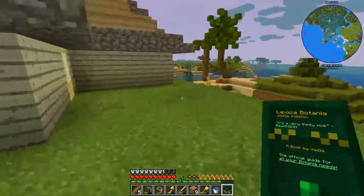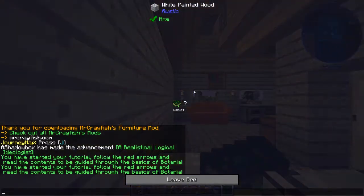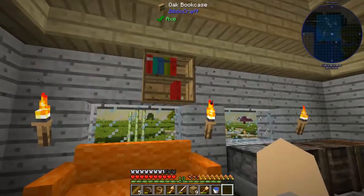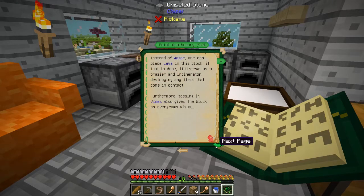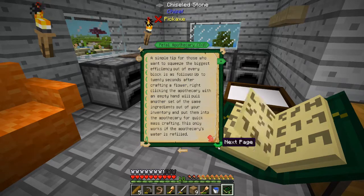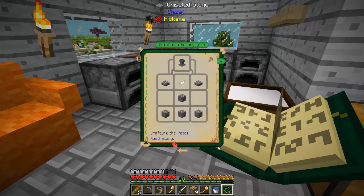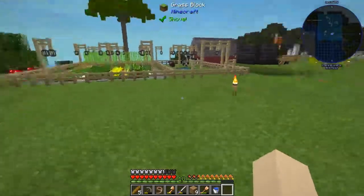Petal Apothecary - and it is getting night. In order for a botanist to create plant life that can do their bidding, they would need a special means of infusing plants with mystical energy. Luckily, the petal apothecary does just that. I believe we need a petal, some cobblestone, and a couple of slabs. So we need to go looking for some mystical flowers.